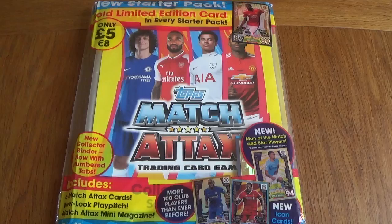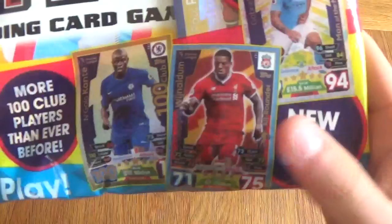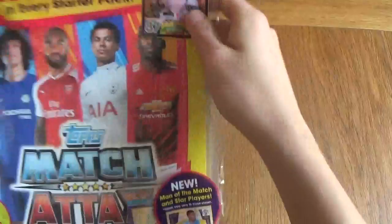As you can see, it is £5 or €8. Now let's look at it in closer detail. We got David Luiz, Lacazette, Dele Alli and Paul Pogba. We got more 100 Club players than ever before with Conte and Jorginho, Ronaldo. We got the new Man of the Match and Star Player Cards, and of course you get the Guaranteed Limited Edition Paul Pogba in the starter pack.